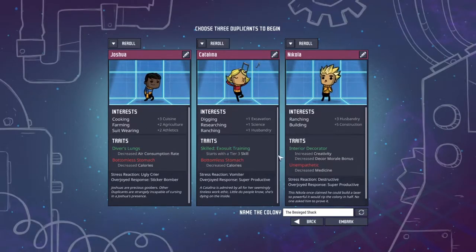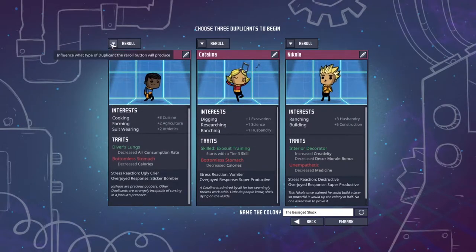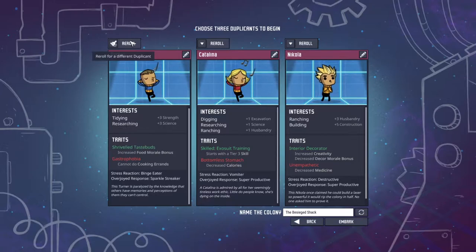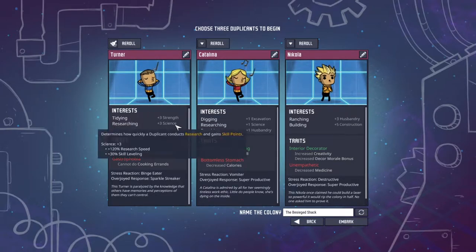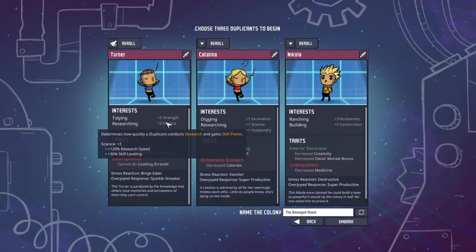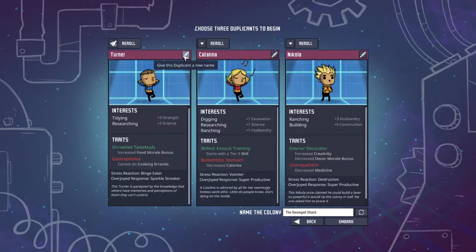We made it through the loading process this time — barely. The starting choice of duplicates is always a very important one. I normally go with a researcher, a builder and a digger, but I'm going to go slightly different this time. From the very beginning I'm going to have someone solely in charge of tidying up. A tidy researcher could work out very well — when we're not researching they can tidy in their off time. I'm also going to name most of my people after famous physicists.